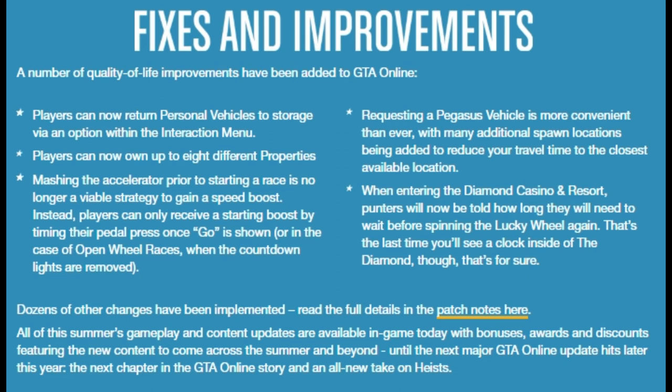Requesting a Pegasus vehicle is more convenient than ever, with many additional spawn locations being added to reduce travel time to the closest available location. Does that mean when you're above the airport the plane or helicopter will actually spawn at the airport rather than the beach? Let's hope so. Also, when entering the Diamond Casino and Resort, players will now be told how long they'll need to wait before spinning the lucky wheel again — that's the last time we'll see a clock instead of a diamond.